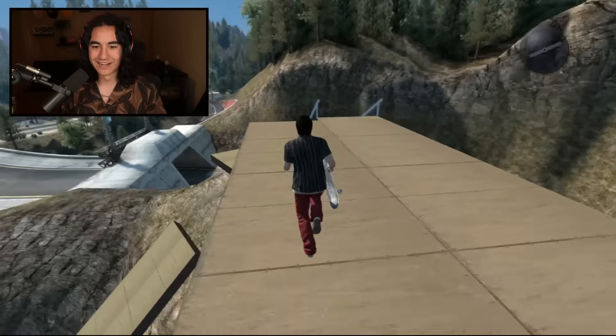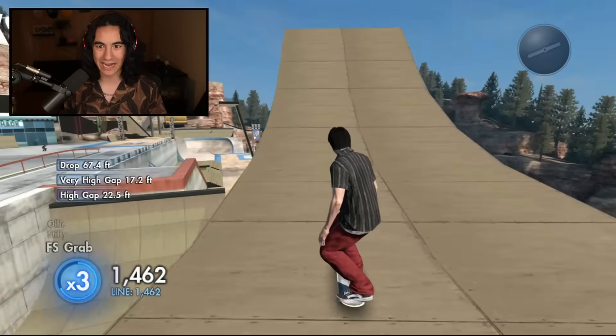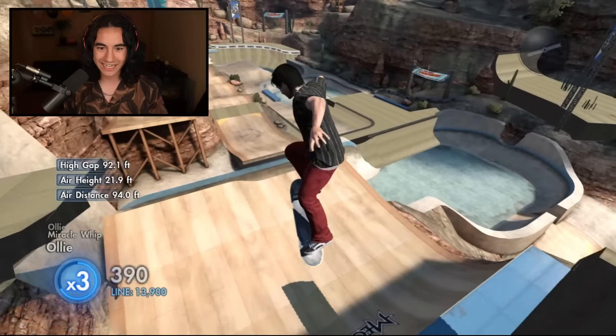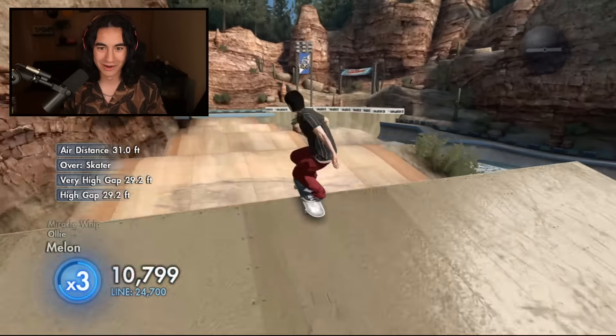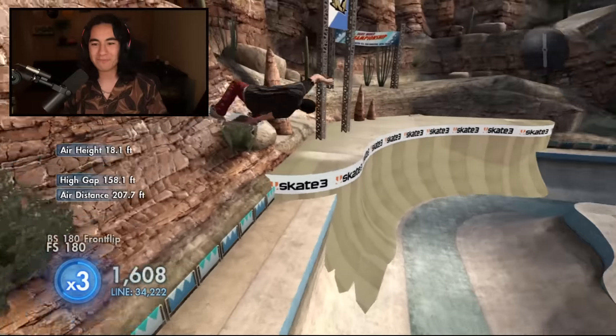Here we are at the top of the mountain. Look at this mega ramp — oh my gosh, it's like straight down, it's like 90 degrees. All right, let's toss our board down right here, we'll set our marker. Let's try to hit the mountain mega ramp. This is crazy. I have no idea where it actually leads. But can we get a miracle whip off?